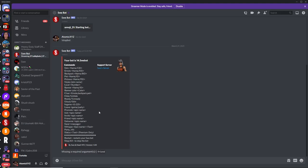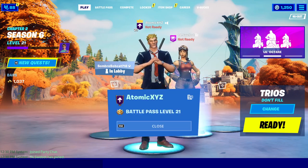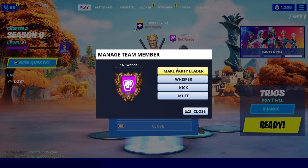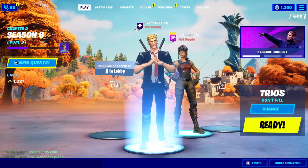There are a ton of new commands added in the v1.0 update — I'm just showing a few of the most useful ones. The first key command: once you're in your lobby, promote the bot to party leader. Click 'Manage' and then 'Make Party Leader' — it should show the crown above the bot to confirm it's party leader.